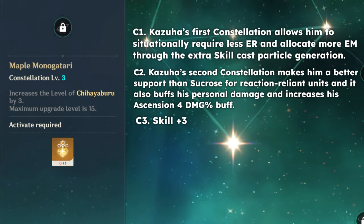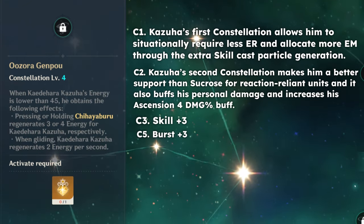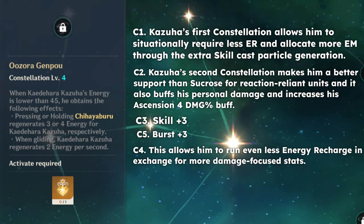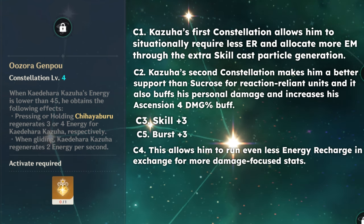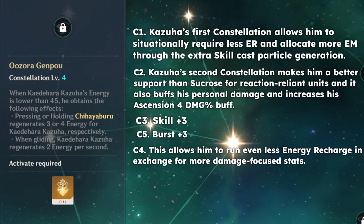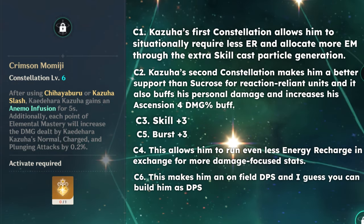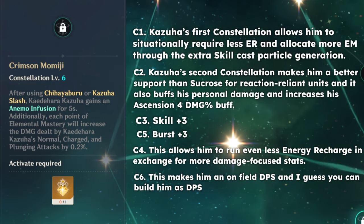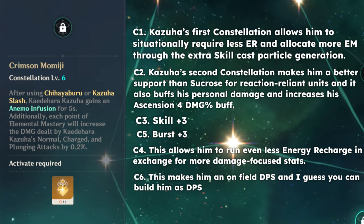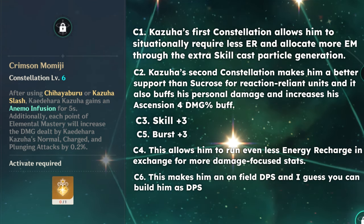C3 adds 3 levels to his skill, C5 adds 3 levels to his burst. C4 allows Kazuha to run slightly lower ER, and whenever you glide with C4 you also regenerate particles for your burst — a really nice quality-of-life upgrade. C6 gives Kazuha 5 seconds of Anemo infusion on his normal attacks after using his skill or burst, a great DPS constellation, but at the steep price of 1000+ USD it's not the best value in my opinion.